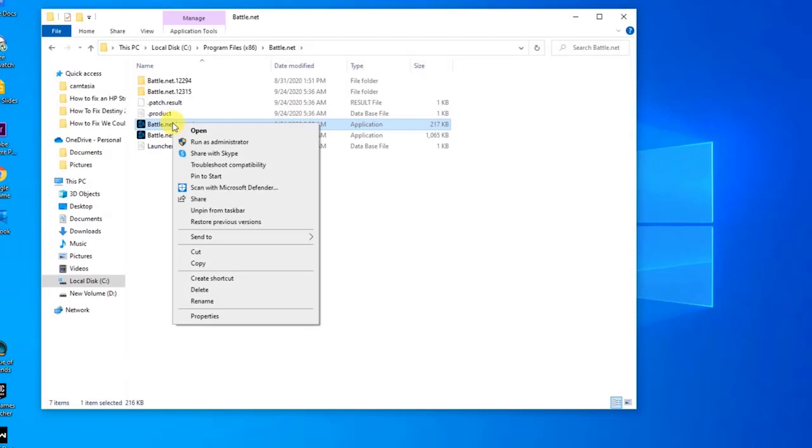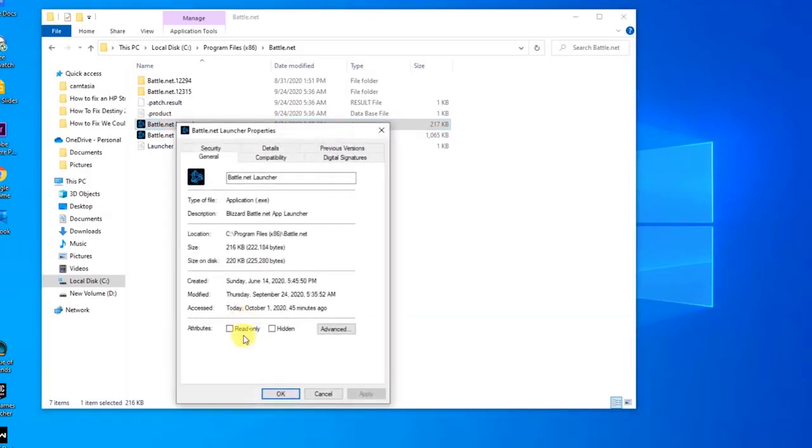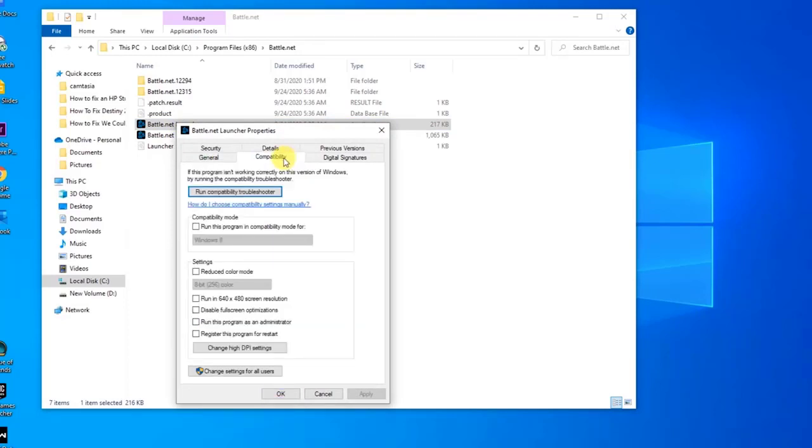Let's first do the Battle.net Launcher entry. Right-click on Battle.net Launcher and click on Properties. Then at the Properties section, go to the Compatibility tab. At the Compatibility tab, check the option Run this program as an administrator. Then click Apply to apply changes made, then click OK to exit Properties.